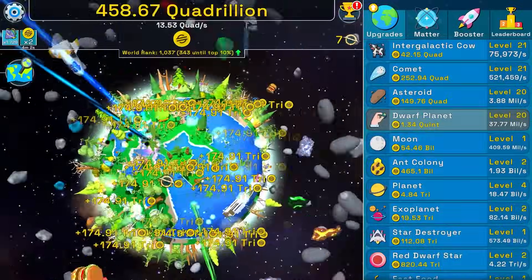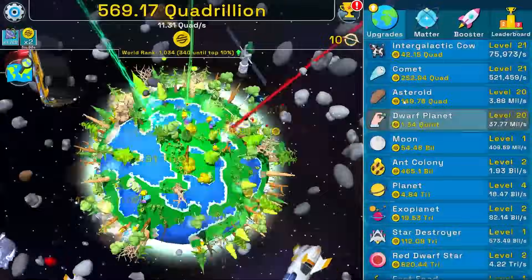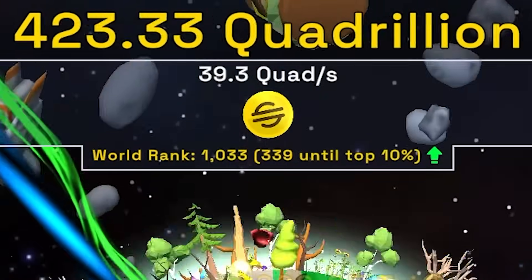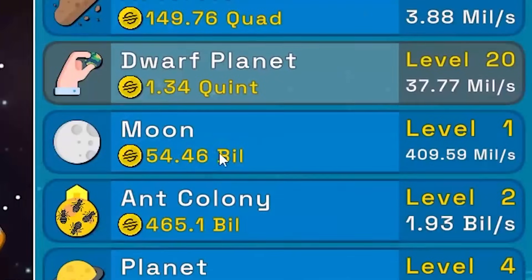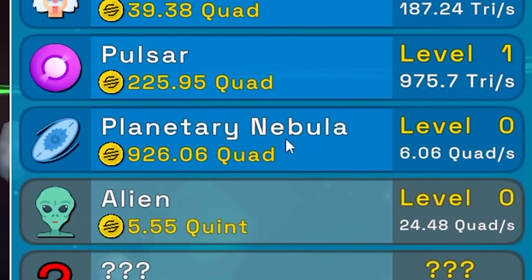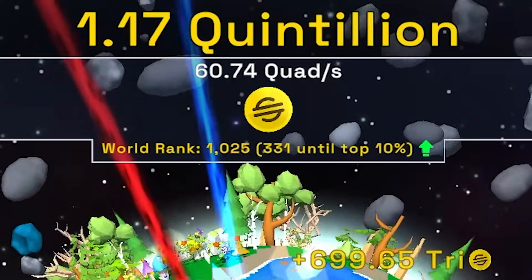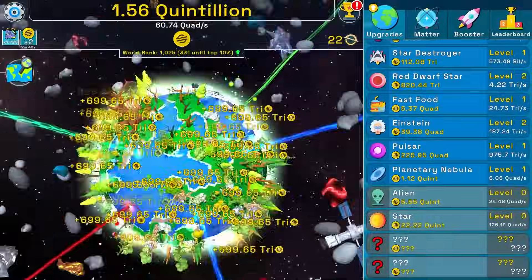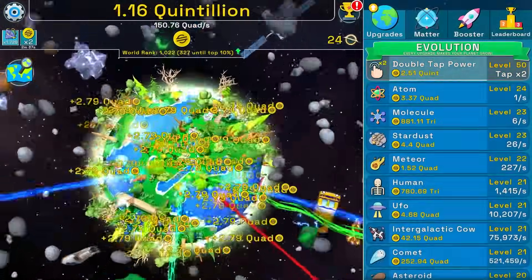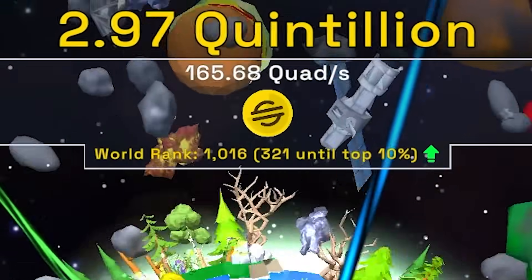I'm not going to stop playing until I hit top 1,000 — that's when the video ends. Upgrading double tap power twice: now getting about 40 quadrillion scam coins every second. Leveling up the moon to level 19, increases world rank a bit — now at 1,030. Buying planetary nebula gives six quadrillion every second. World ranking is probably based on total scam coins mined — we're at 1,025.